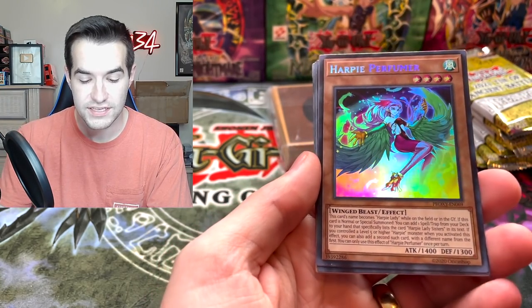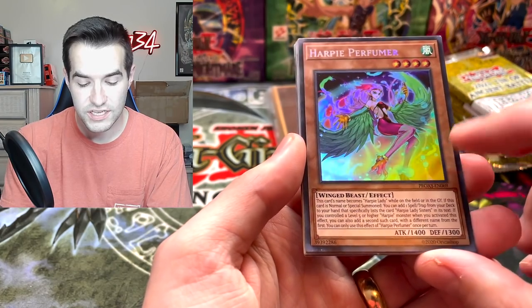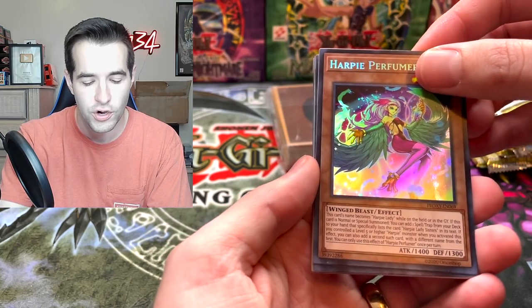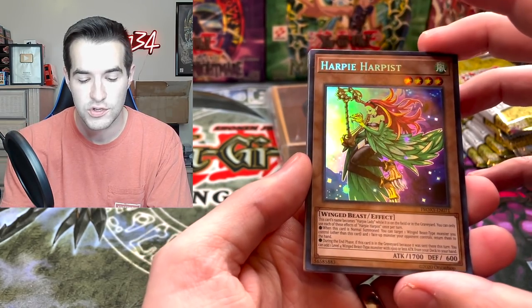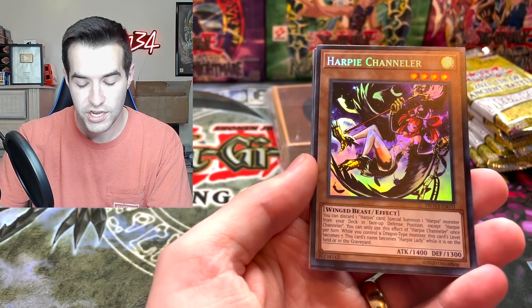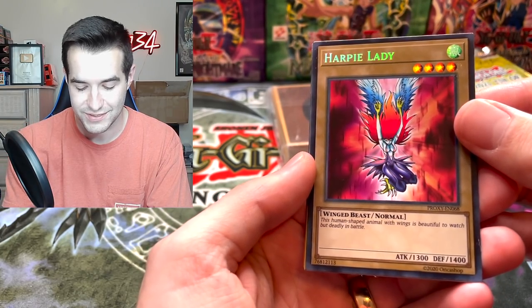Harpy Perfumer. So this is a real card - it's a proxy. This one says proxy on it, which is sort of the same thing as an Orica. A proxy is like you use it in your deck, but you don't use it in a real tournament. So like if you didn't have the card, you could use the proxy. These are stuff to use in your deck until you get the real copy, or just if you want to test out the deck. Harpy Channeler - these are really nice, they look really cool. Harpy Lady - that's a really cool card, that looks awesome.